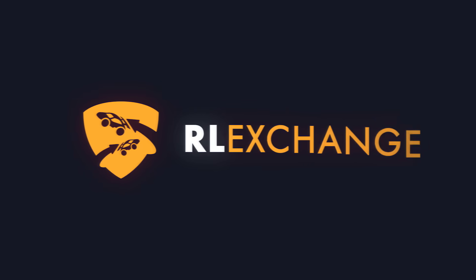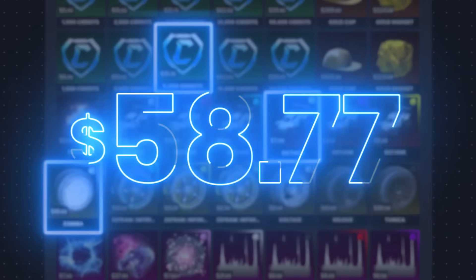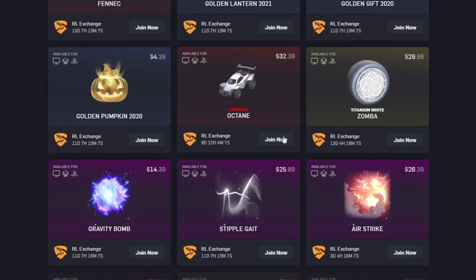If you want an easy way to buy cheaper Rocket League items no matter what console you're on, head over to RLExchange and use code Dillbobs at checkout for 3% off. It's a super easy site to use and there's a bunch of different payment methods that you can also use.